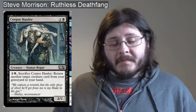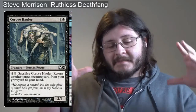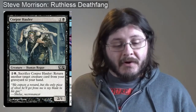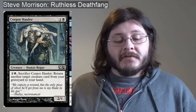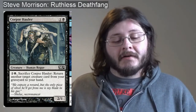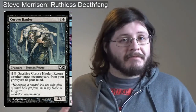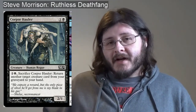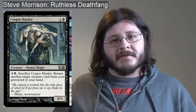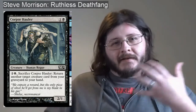First up I've got Corpse Hauler, and this pretty much epitomizes my entire strategy. It's a one colorless and one black Human Rogue 2/1. You sacrifice Corpse Hauler, and return another target creature card from your graveyard to your hand. So it's triggering your commander's ability, causing somebody else to sacrifice a creature, while also recurring a creature from your graveyard — a lot of recycling going on.